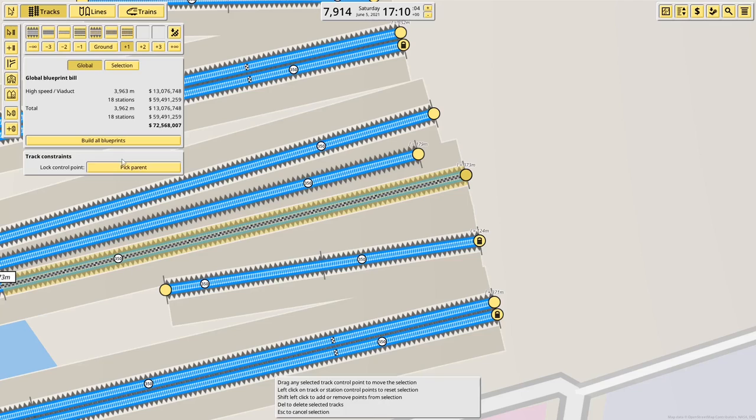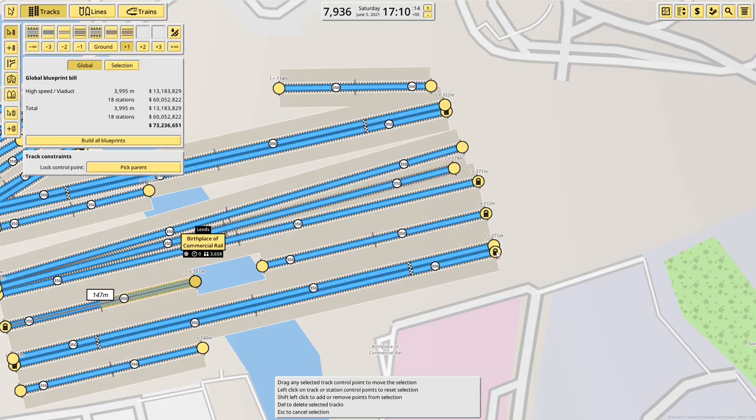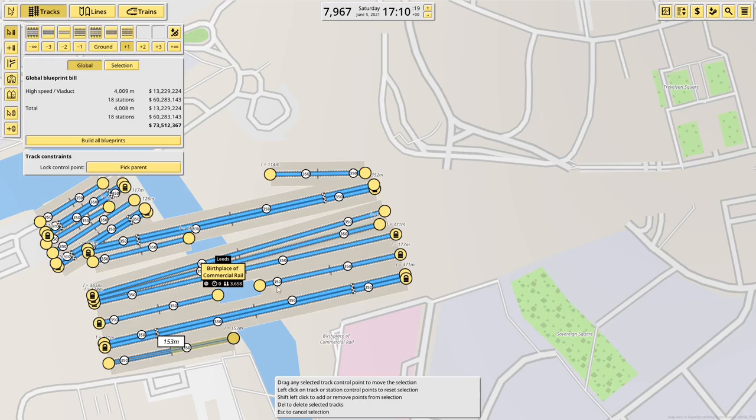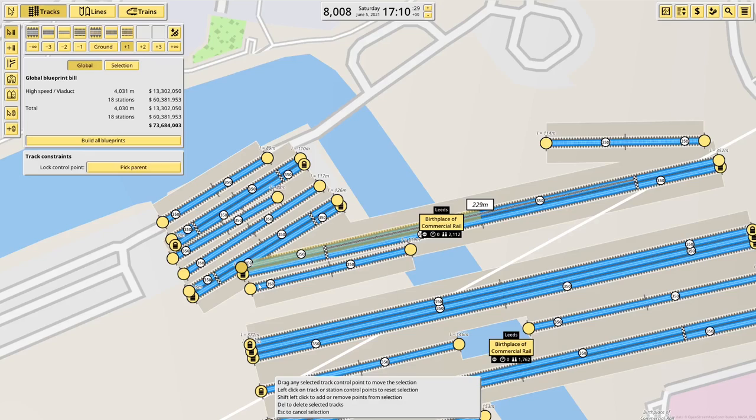Just going to shift it down a little bit. Pick parent, 25, flip. And move these into a reasonable length. The main station is actually quite lengthy, but we'll kind of roll with it. I think it is pretty long in real life.